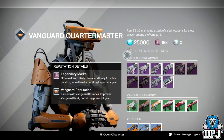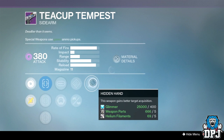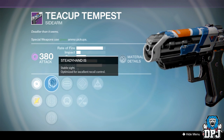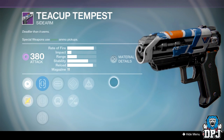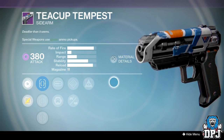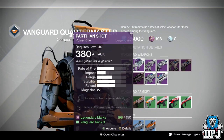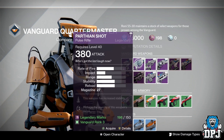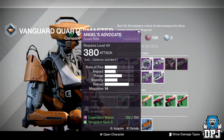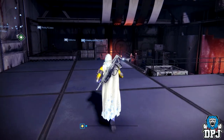Other than that, there isn't anything great here. The Teacock Tempest isn't too bad — on this we've got Hidden Hand, Handlaid Stock, Kaskick, Mulligan, Army of One, Steady Hand, Fast Draw, and Quick Draw — but that's if you're into sidearms. The Vanguard Quartermaster's Parthian Shot is definitely worth picking up this week, and if you have spare marks, grab the Angel's Advocate too. Now I'm going to skip to Dead Orbit and check out what he has this week.